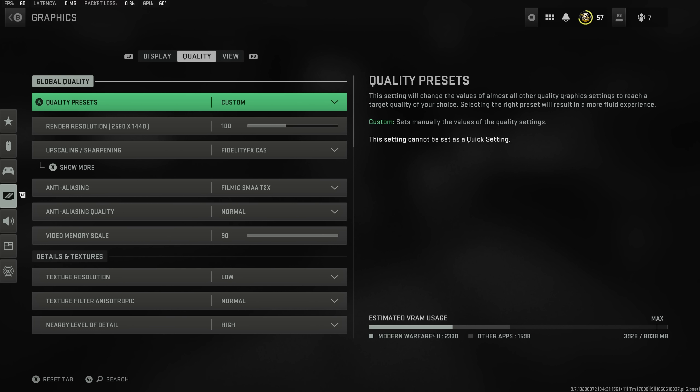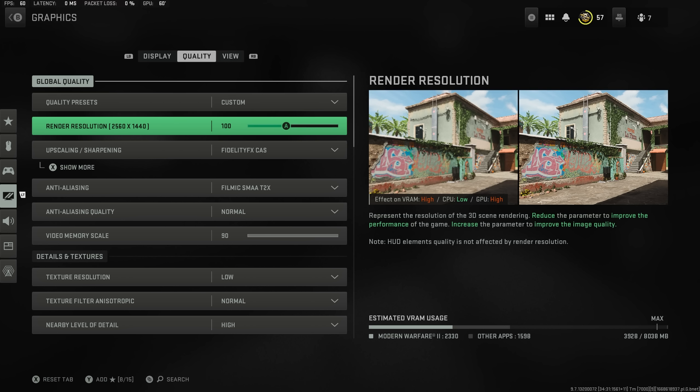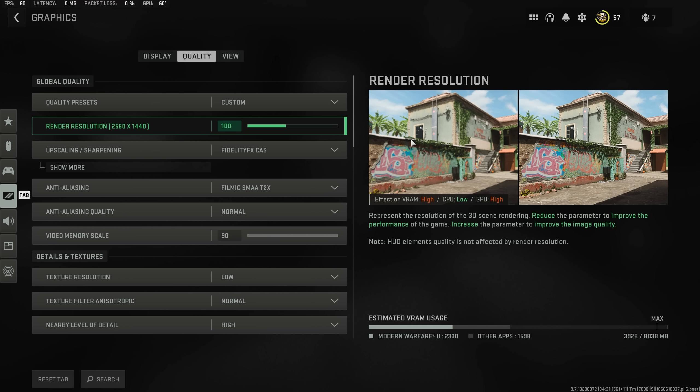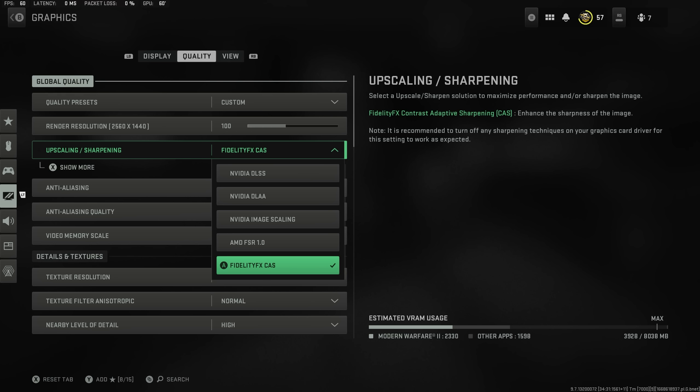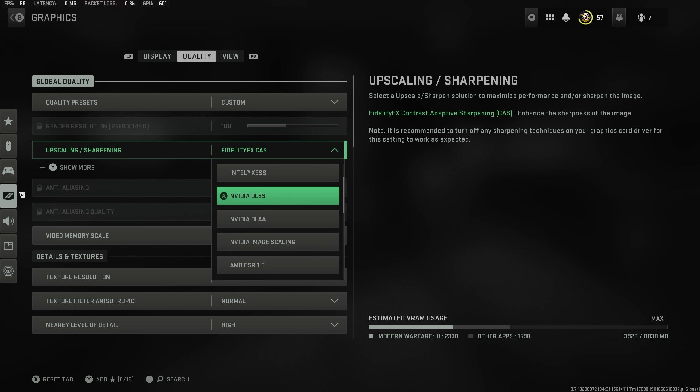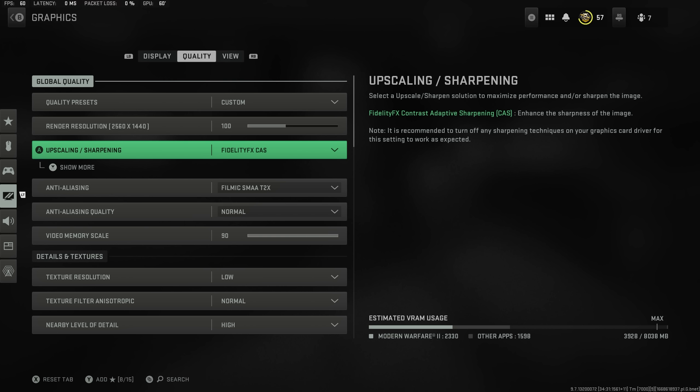Moving over to the quality settings, you always want render resolution set to 100. People say you can change it down to 99, 95, 90, or 80, and yes it will improve your frames, but if you look at the picture on the left hand side you can see the quality is terrible, whereas at 100 it looks a lot better. Fidelity CAS is set to upscaling and sharpening. NVIDIA DLSS has been pretty terrible and crashes quite a lot in game at the moment, so until they fix that you don't want that on.